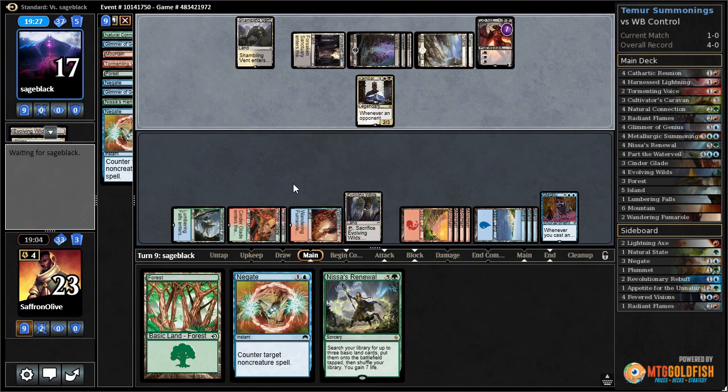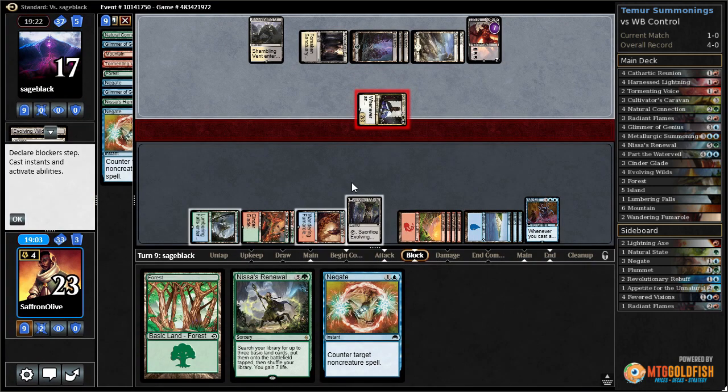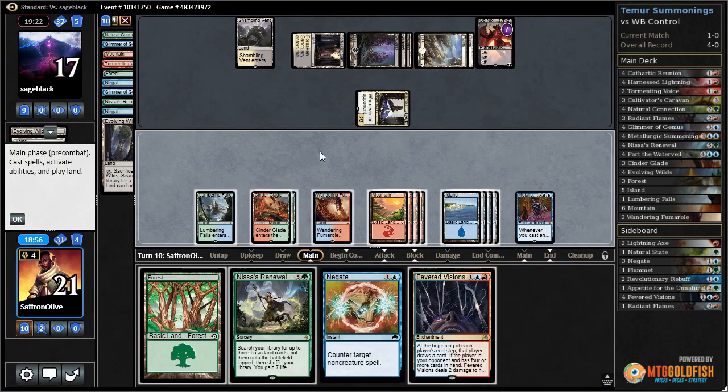Declaration in Stone on our tokens slows us down. Let's see what we draw - Evolving Wilds cracked, get an Island, only three lands left. Fevered Visions - oh, that's a good answer too.